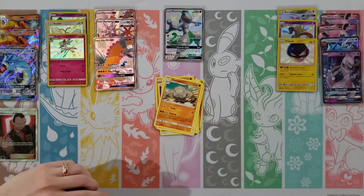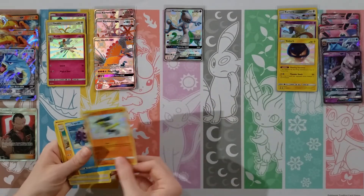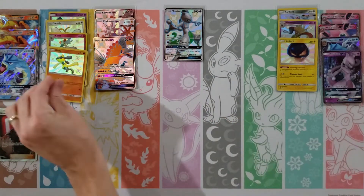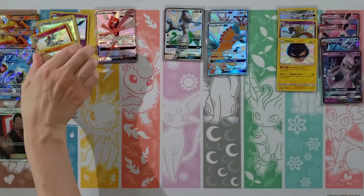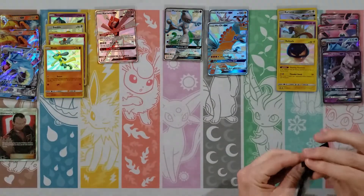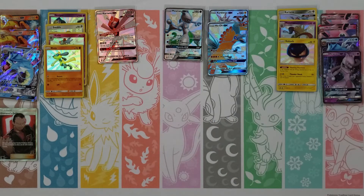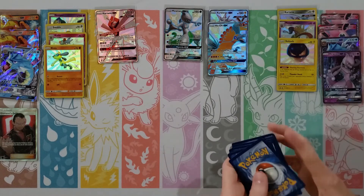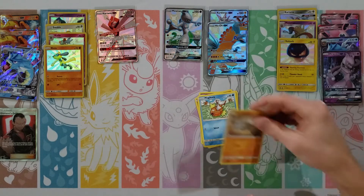I was hoping to get maybe eight of these — eight to ten. I'm going to start stacking the babies on top of each other because I think we're about to come into some nice hits. Koffing, Paras, Cubone, Voltorb, Geodude, Dark Energy, Brock's Gym, Giovanni, Koga — Snorlax and a Magmar. Nothing too exciting.